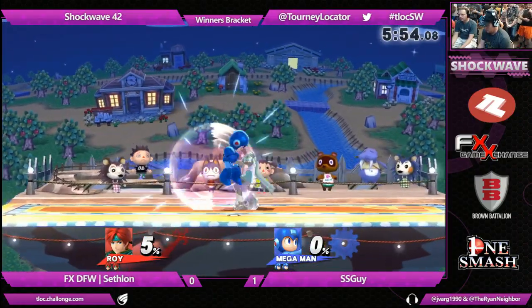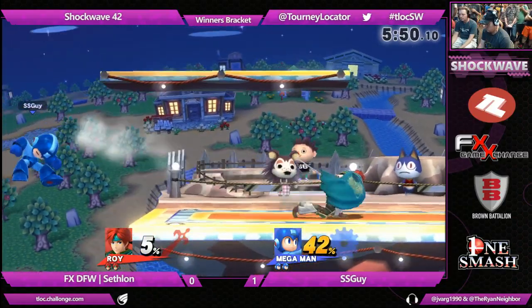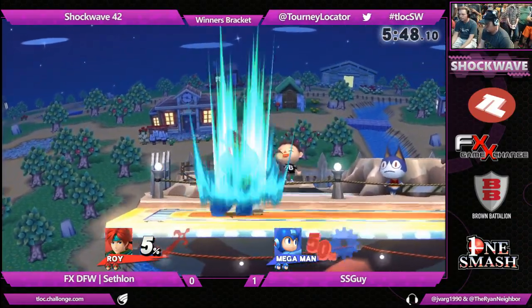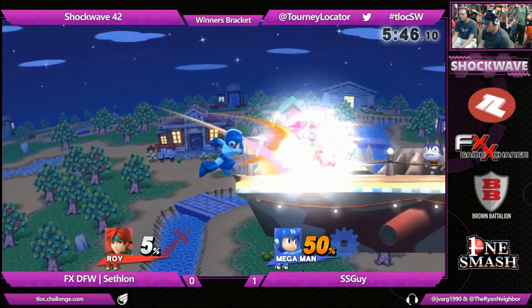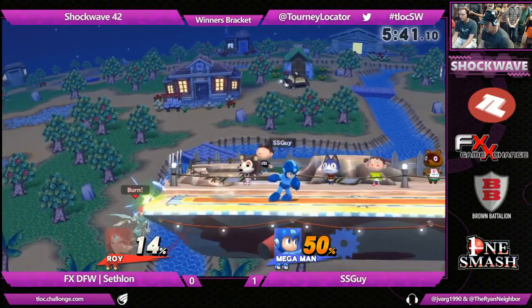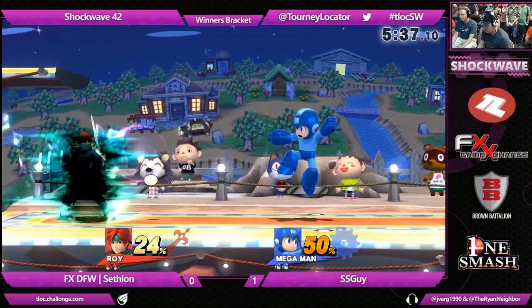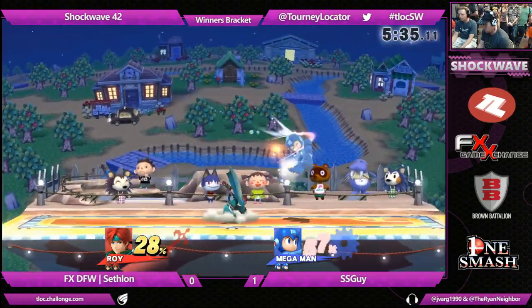SSGuy taking game number one over Cephalon. But Cephalon is one of those players who we say all the time is just so intelligent. Loser's bracket Cephalon is a terrifying thing to deal with. Game two Cephalon is also terrifying to deal with, because once he lost game one, he knows that this is time to go man mode — he has to go in and just steal that game from the opponent.